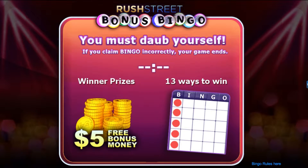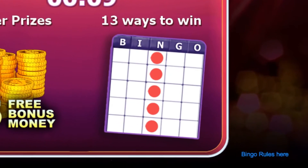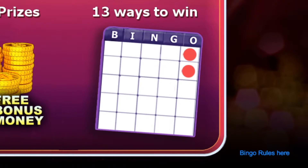There are 13 different ways to win each game: accurately dobbing five consecutive squares across vertically, horizontally, or diagonally on the card, or accurately dobbing all four corner squares and the middle square on the card.